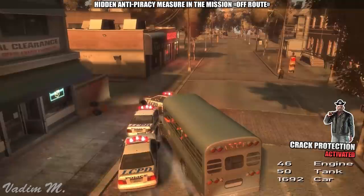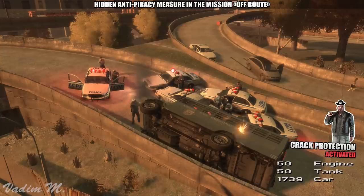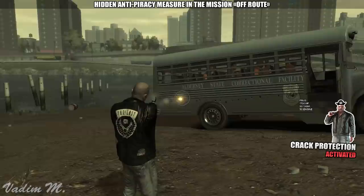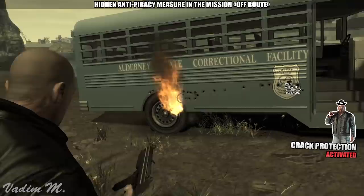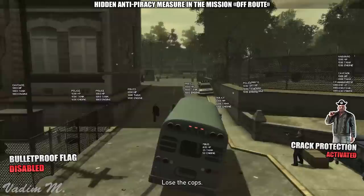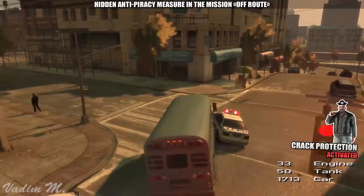It seems that the developers didn't fully test this anti-piracy measure to understand that the prison bus is a really strong vehicle in this game. Not to mention, they completely forgot that the bus has bulletproof protection during this mission, so there was absolutely no point in lowering the petrol tank's health since there's no way to damage it. If the bus didn't have this bulletproof flag, it would explode pretty fast if you know where to shoot. It would have made more sense to remove the bulletproof flag for pirates instead — it would be a total disaster for a freeloader. Instead, this is the first and last mission in the GTA 4 universe that can be fully completed with the anti-piracy measures active. Nice job, Rockstar.